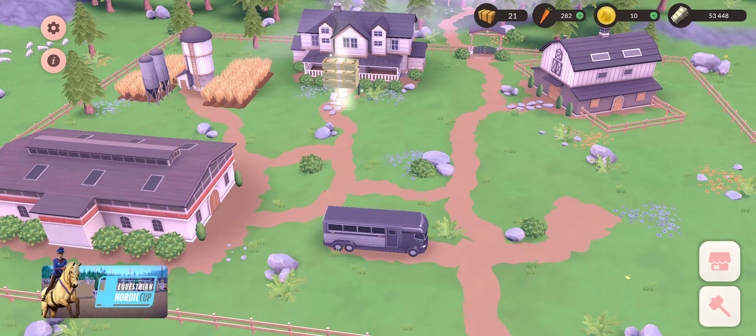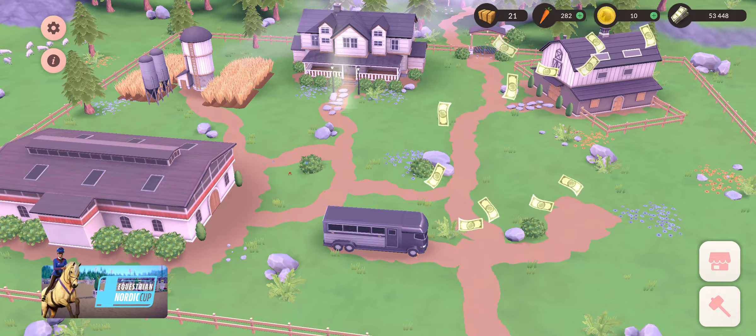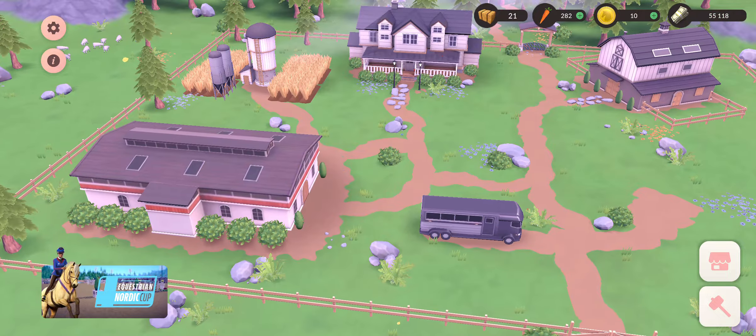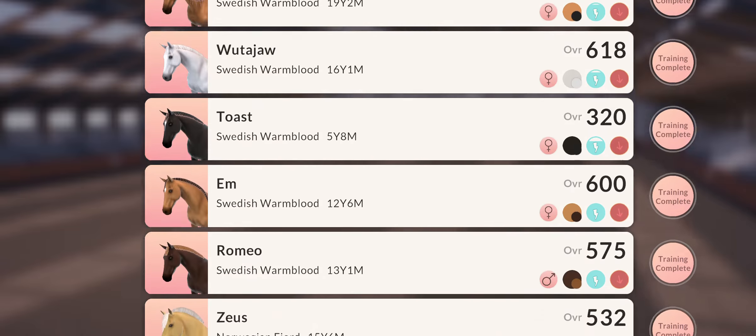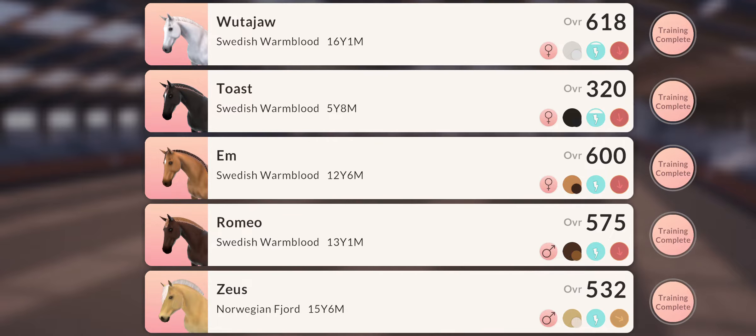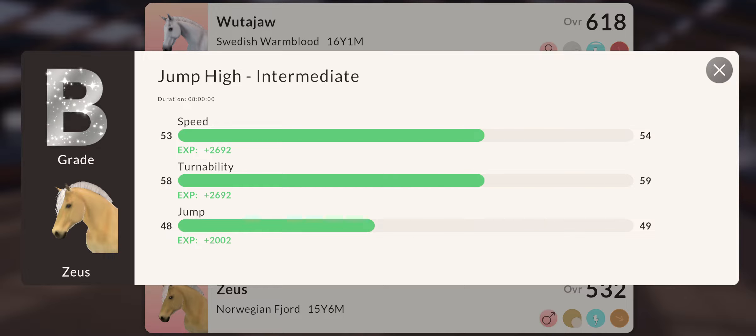Welcome back. I thought that we were going to train some horses today and also compete as well. The horses I put into work yesterday are done with their training. Here we can see how effective that training was. Zeus got a B grade in his training, which means he was pretty good when he was training, and that's why he got a lot of stats.